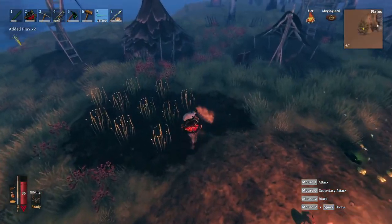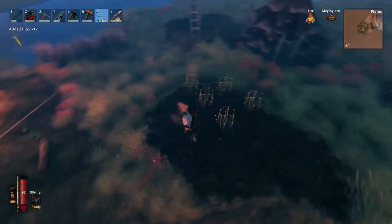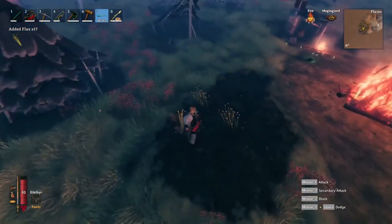Before leaving the fueling camp, collect all the barley and flax growing around the camp, and any chests you haven't looted yet. By now your inventory is probably full, so let's head back to base.